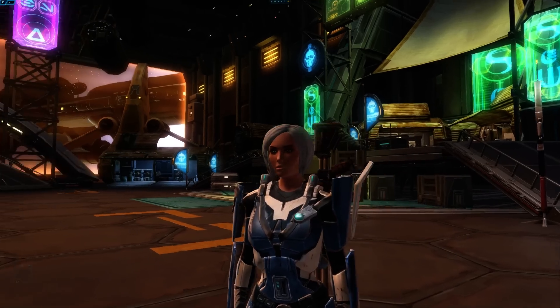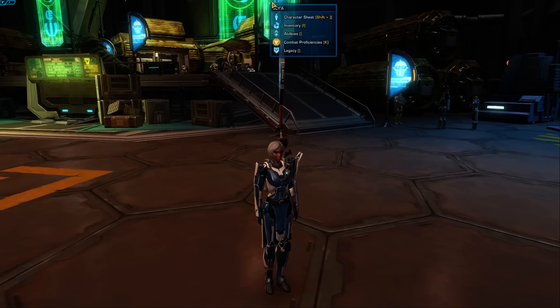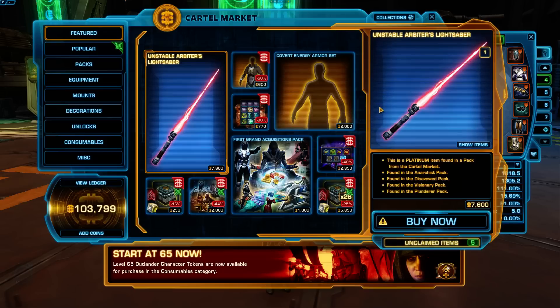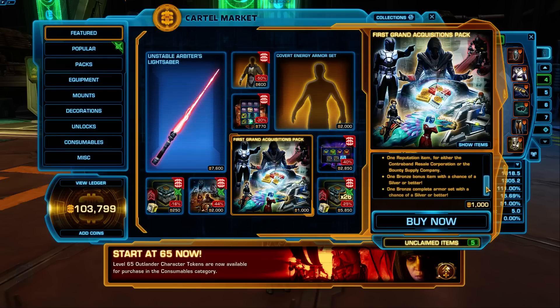Hey everyone, today I'm hanging out in the cartel market area of the fleet and there's something interesting on the cartel market right now. It is called the First Grand Acquisition Pack and it's kind of a mishmash of a couple different packs that are all related. You supposedly get a bronze bonus item with a chance of silver or better, and one bronze complete armor set with a chance of silver or better. It's supposedly kind of a best-of pack, but I'm not entirely sure what's in here.